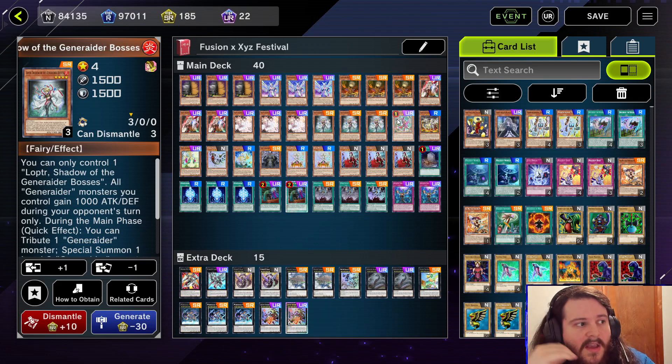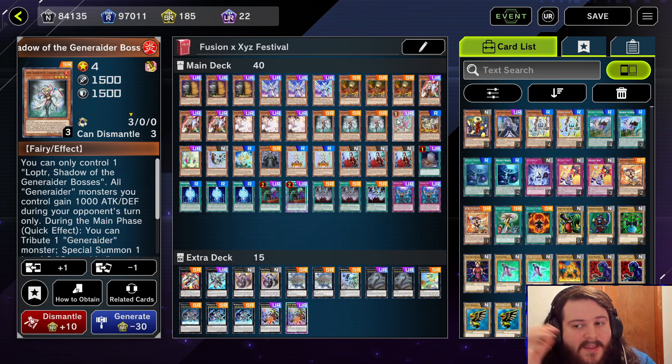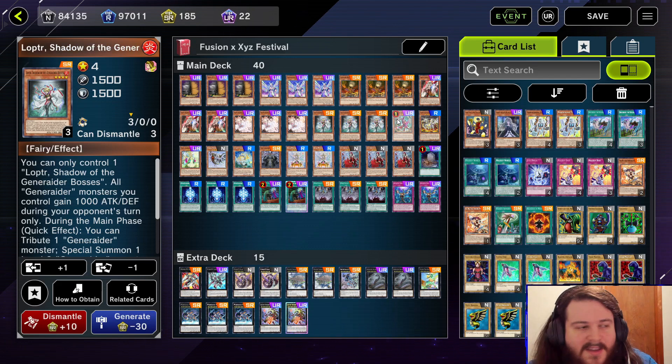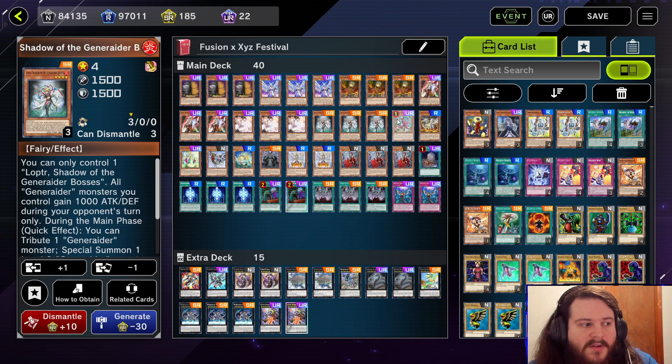I think Generator is going to be a really solid deck this event. Even though there are a lot of high-power decks, there are still going to be lower-power things too. This event is nothing like the King of Beasts event that no one liked — this one is going to be crazy with a lot more high-power decks. The only problem is I don't know if everyone is going to have the cards to really play these high-power decks.